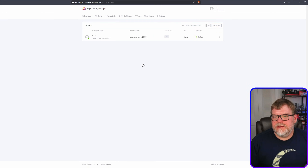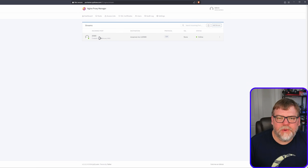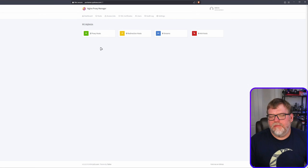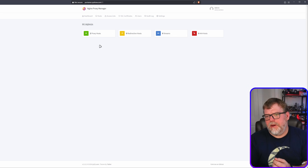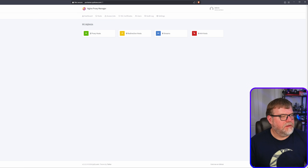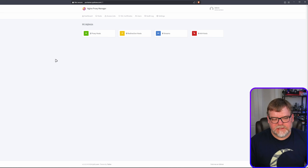Now we're doing port forwarding through Nginx Proxy Manager. The real point here is to show how we can filter all traffic through one container — making NPM our middleman — instead of exposing a bunch of random containers directly to the internet. Now comes the fun part: let's test it.